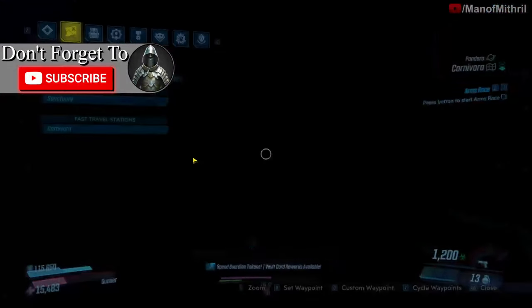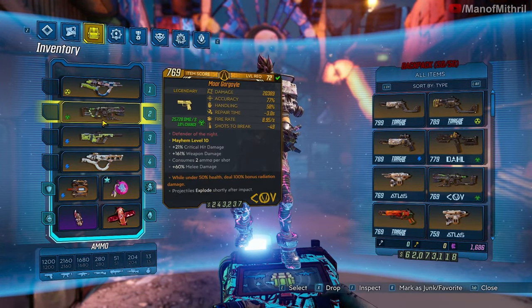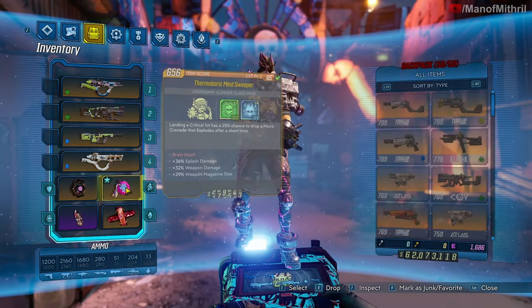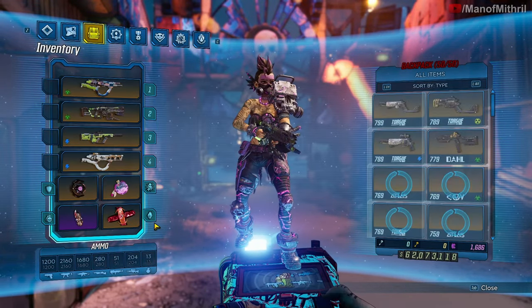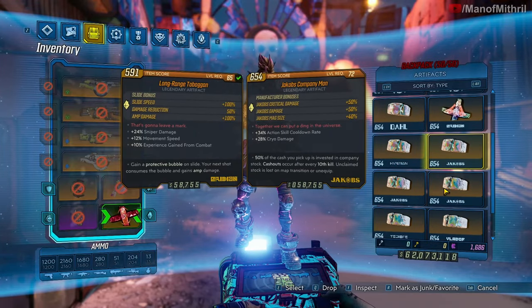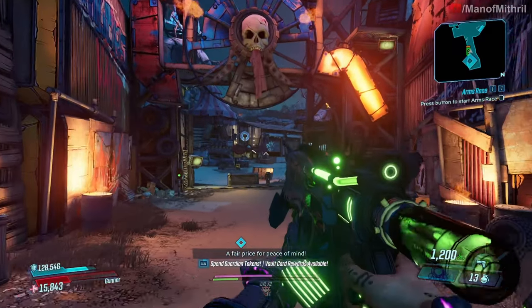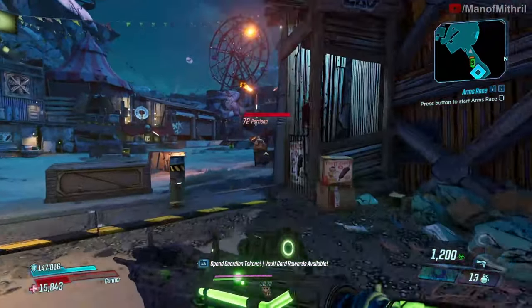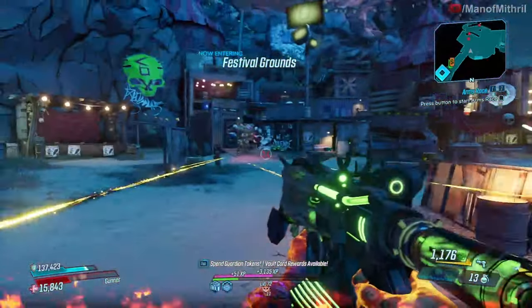Okay, so I'm here at Carnivora. Mine is times one, so let's put on the Infernal Wish, a Blast Master, and then of course the Pearl because I don't have a Maliwan Company Man. Let's see how it does — pretty sure I remember how it does.